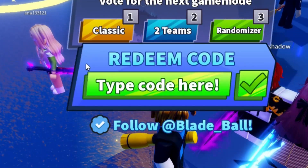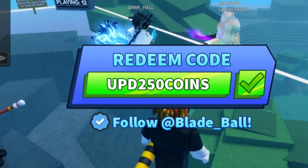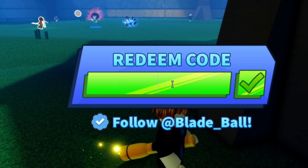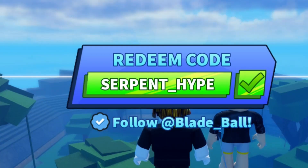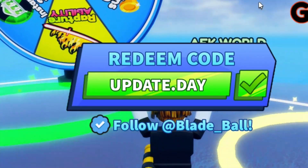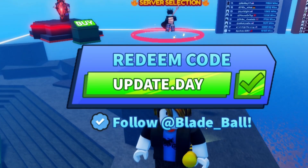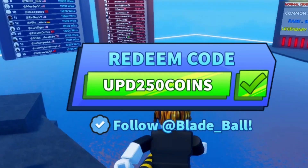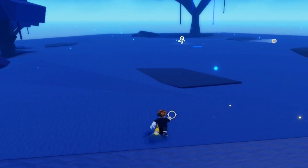Alright, so the first code is 'update250clients'. We've also got the '1.5Bthanks' code. We've also got the 'serpent_hype' code — this code will work, as you can see. And we've also got another code which is 'update.day', which I've already claimed as you can see. So as of right now, the only working codes are: update.day, serpent_hype, 1.5Bthanks, and update250clients. Redeem those codes exactly how I put them in.